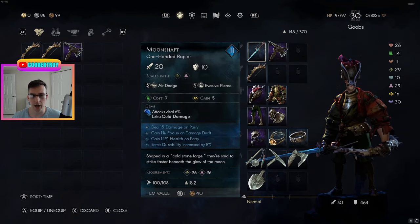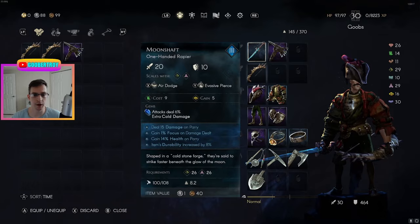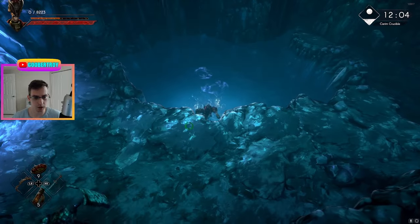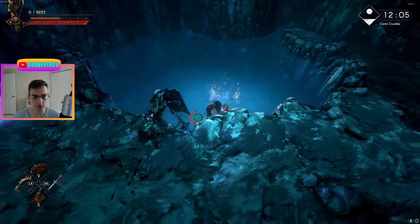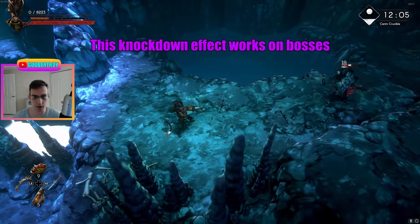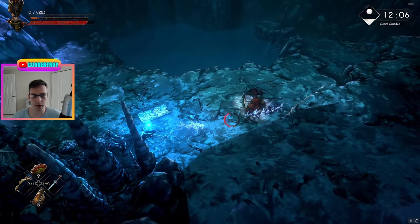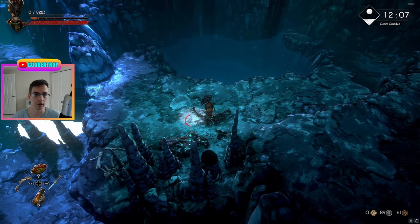To combo with air dodge, I think evasive pierce goes very well on this rapier. Evasive pierce will knock enemies down, and you can do follow-up damage from there. So if I do something like this, you can see it knocks him down and I can follow it up with basically whatever attack I want. This rune attack feels very good for the mobility and crowd control, and it combos very well with this rapier.